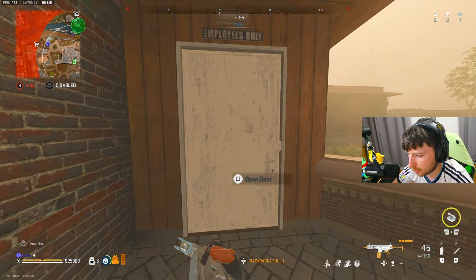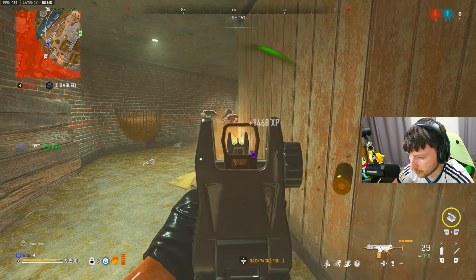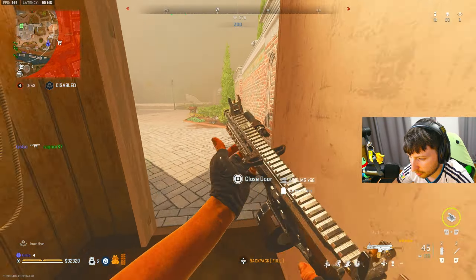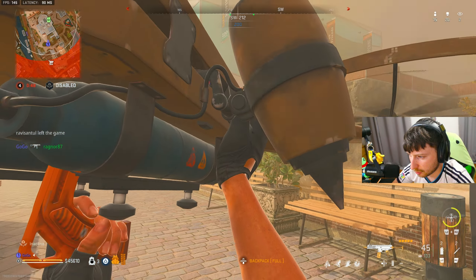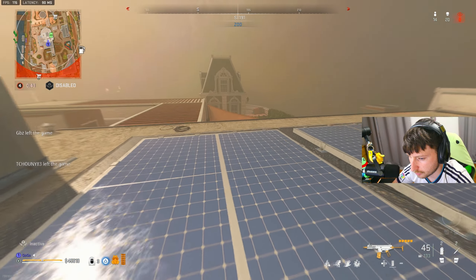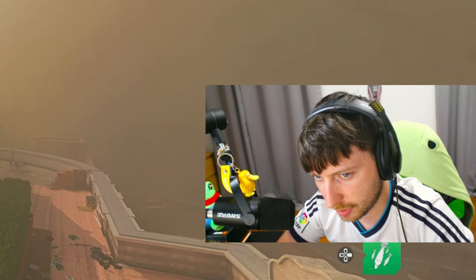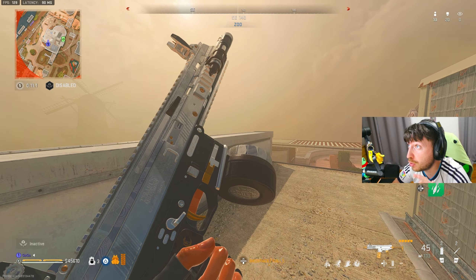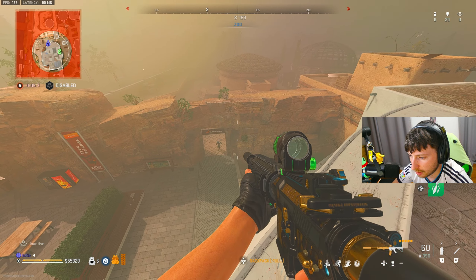There's a guy in here. This fog is terrible. We have 20 kills, 13 people up — we can probably just win this right here. So far this ISO build is very good, tuned perfectly. I think I'm going to start running this. Where are they coming from?